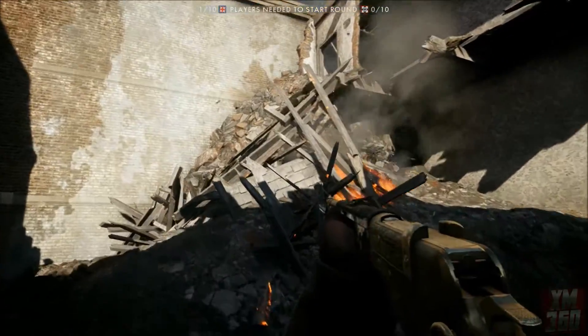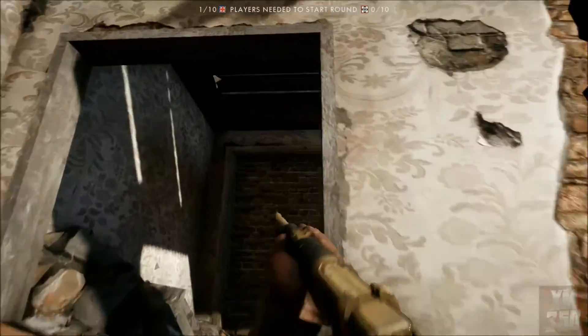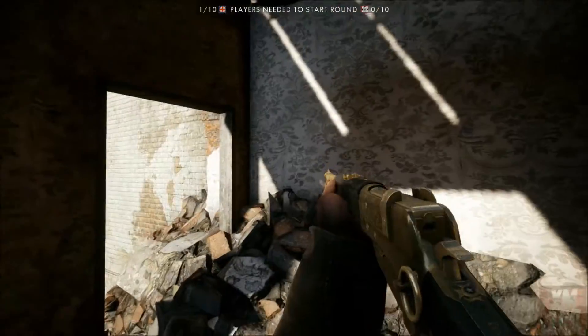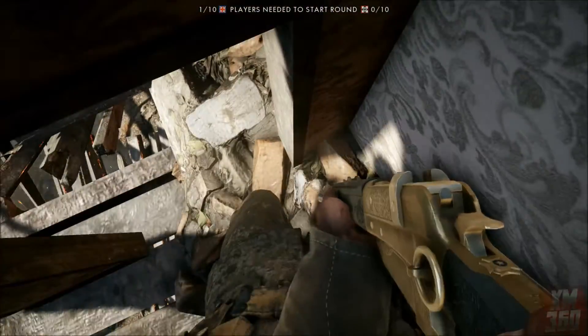You're gonna climb up this pile of rubble and the best way to do it is to just run all at once to get up to this little platform right here. This part might take you a couple of tries but it's pretty easy to get. Then you jump on this pile of garbage and you crouch so that you can get under the doorway while still standing on it.